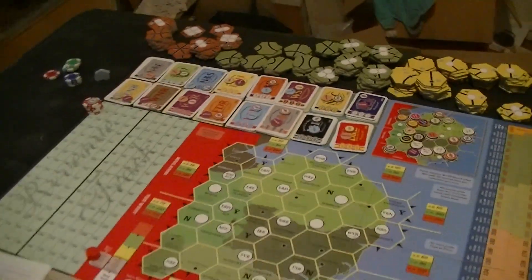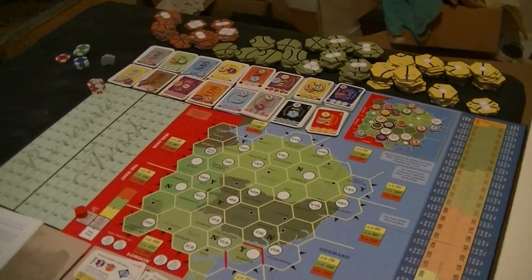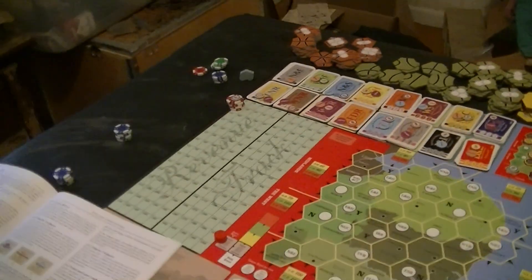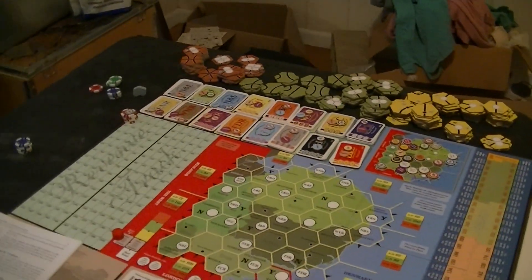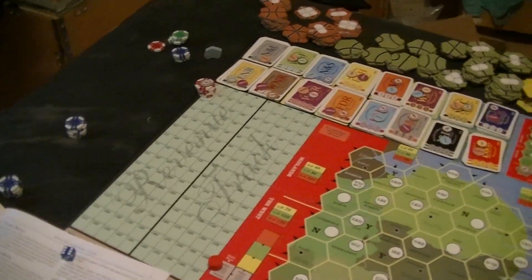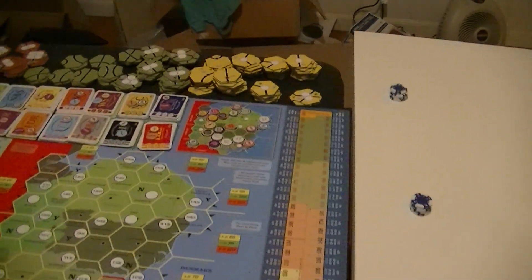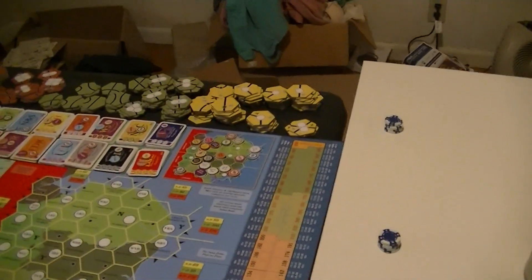Now we're looking at the fourth bid slot. There are still five good railways available, so I could drop a 20-bid on something. But here's the thing — if we just let the N&E go at 20, there might be more demand for the less valuable railways later and they might go for more money. So I'll drop down to a bid of one. The next player is feeling a bit more pressure but goes with one or three.